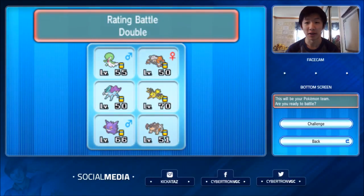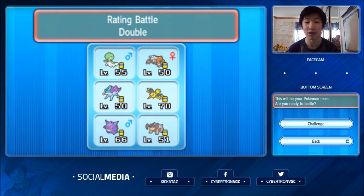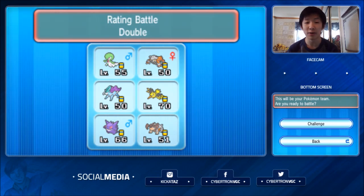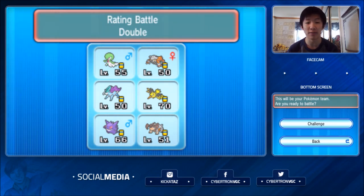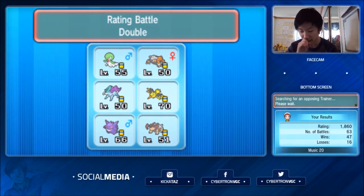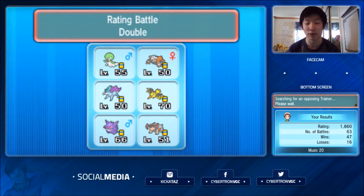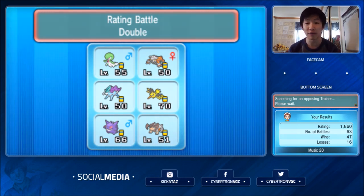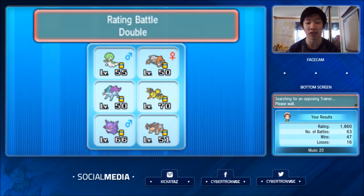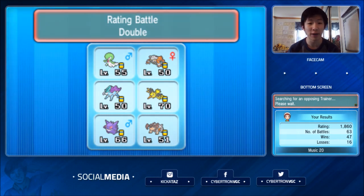Hey guys, Aaron Cybertron Zhang here, and today I'm back with another episode of Road to Ranked, where I climb the online VGC 15 ladder. Still going to be using the same Mega Gardevoir team as the previous couple of episodes as we continue our climb to the 1900s. Our rating is currently 1860 with a win-loss record of 47-16, so we are only 40 points away from 1900, which is the goal I've set for myself.